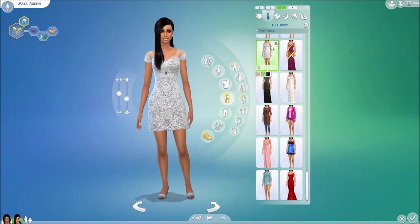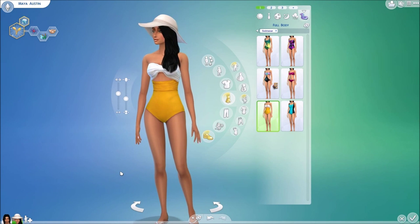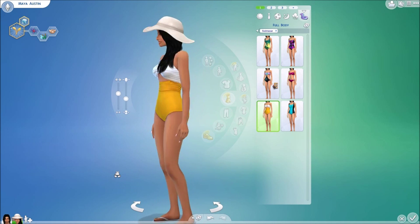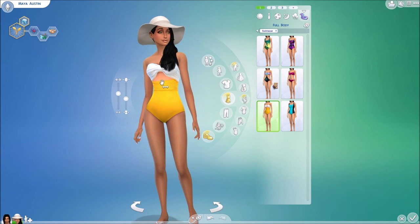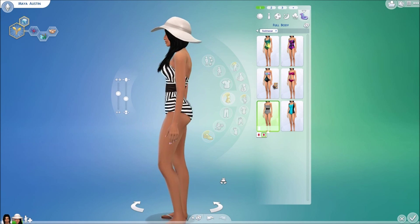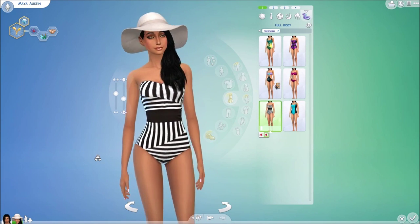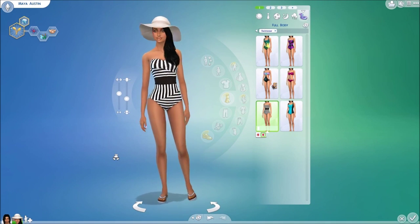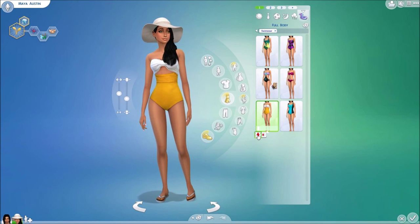Moving into bathing suits — we have this beautiful swimsuit by Sims 4 Krampus called the Stylish Swimsuit. I love the design, the little ruffles, and the cutout part. It does come in another color — this black one — and I love the belt and the stripes. I love both of these outfits so much; they're very beautiful and very well done.